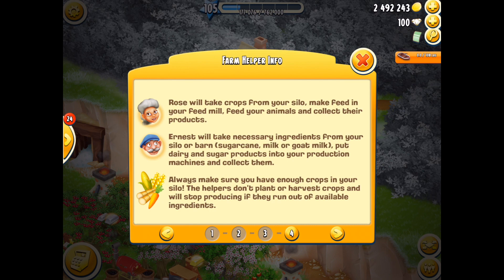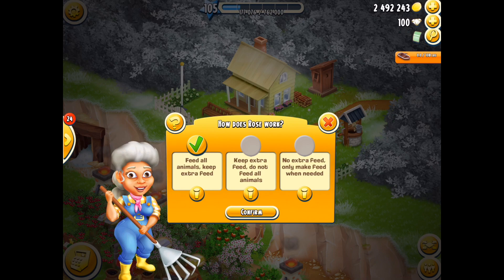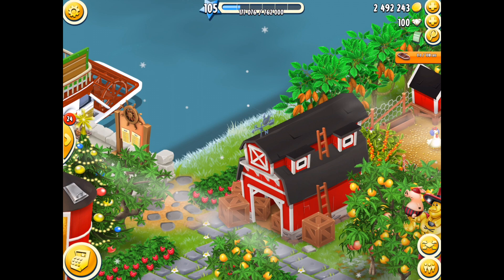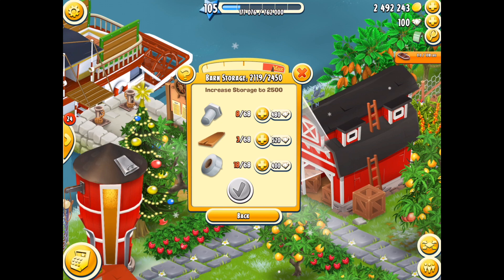Let me confirm that one again. Coming back here, click the question mark and it gives you all the information you need to know about Rose - it tells you about the levels and so on. Basically they are two very very useful people, they are there to actually collect your resources. One thing I noticed that's changed as well - if we come over to the barn itself, the settings there have changed too, and I do like this a lot.